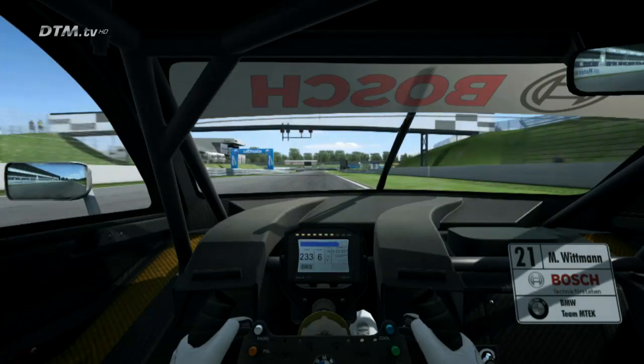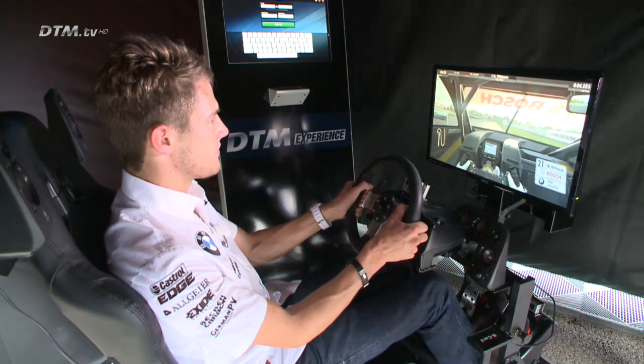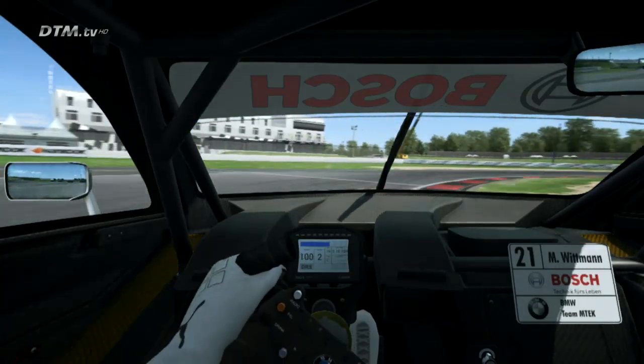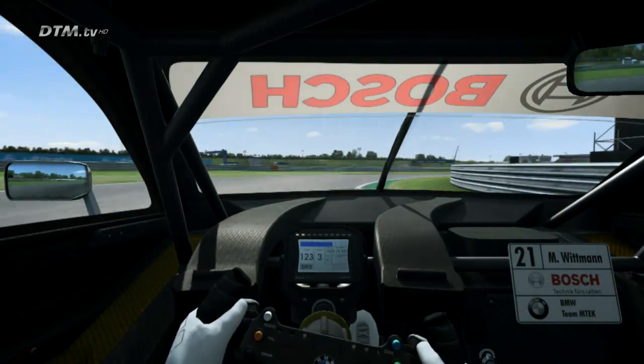Now we go into our lap. On the Oschersleben main straight, sixth gear, we reach around 230-240 kph, then down to second gear for the slowest corner of the track — very important, especially on the first lap at the start.